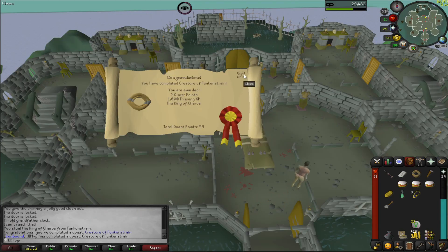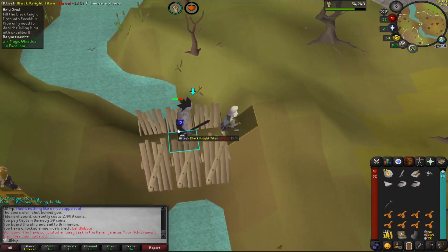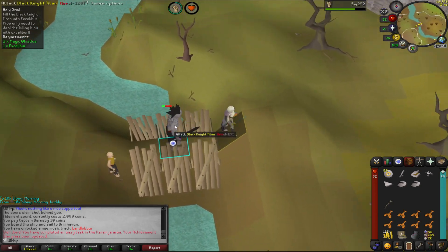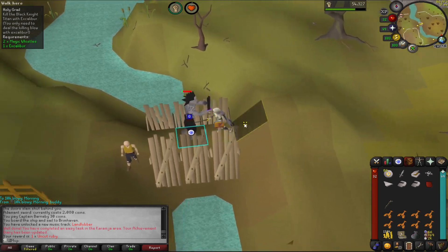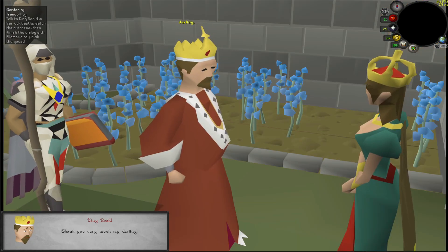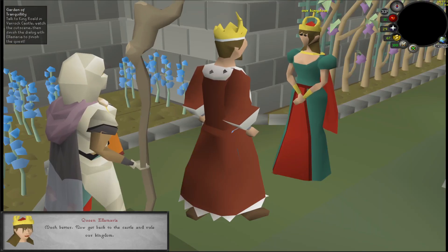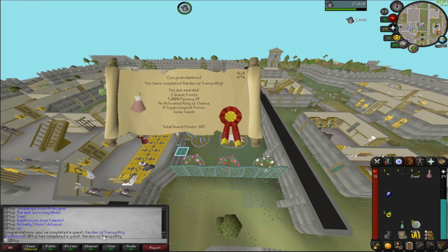Now we've come over and finished off Creature of Fenkenstrain, then straight into finishing the Holy Grail quest. I know it seems a bit disjointed to do both in that order, but it is what it is. It turns out Holy Grail is not that bad — you don't have to actually wait for the HP to go down; you step out of its aggro range after one tile, so it's a lot faster than it used to be. Gardener Tranquility involved a little bit of waiting — I just sat there and waited for it to grow. This quest got us to 32 farming, which is just two levels away from being able to start Tithe Farm.